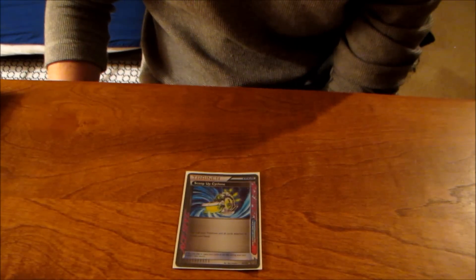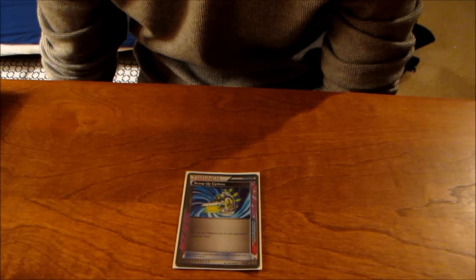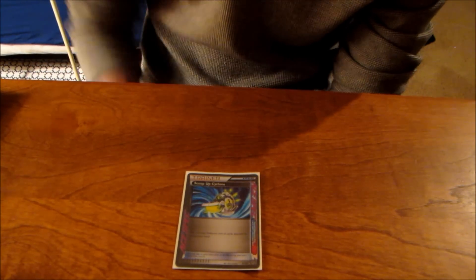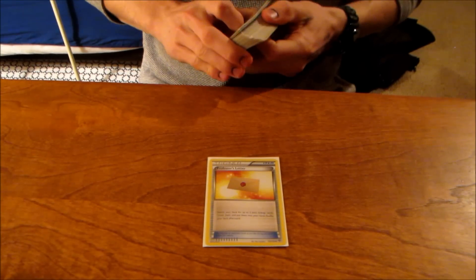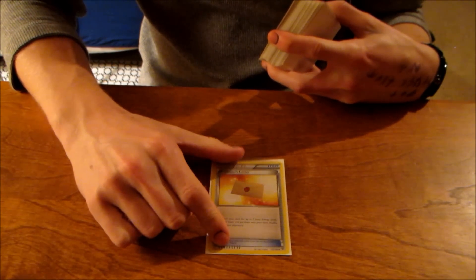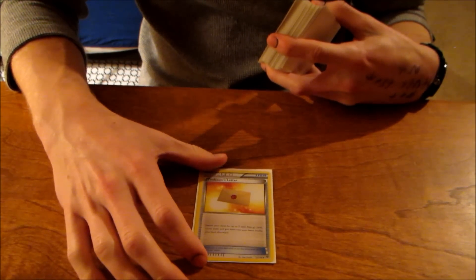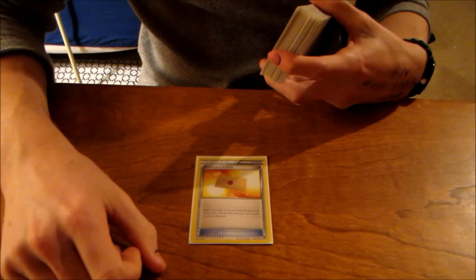And then I have 1 Scoop-Up Cyclone. This might seem weird — you might think, why am I not running Computer Search? But Scoop-Up Cyclone's just really good in this deck. It's really defensive, and this deck's really defensive, so you want to have cards like Scoop-Up Cyclone. You don't really need Computer Search because the deck doesn't really need that added consistency — it's already consistent enough. It also works as a switching card sometimes when you don't have an energy on something, which people don't really realize, but it does help with that. One Professor's Letter — this is essentially just my ninth Dark. You could make it a ninth Dark if you want, but I like that you grab two because if you have that Ultra Ball in your hand, you can Ultra Ball two Dark with Professor's Letter. I've always been debating running nine Dark or eight and one Professor's Letter, and most of the better players use Professor's Letter instead, so that's the main reason I've kept with it. But I still think a ninth Dark might be better.